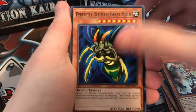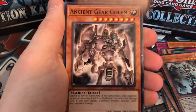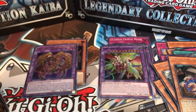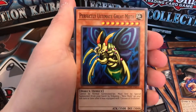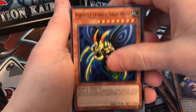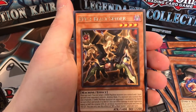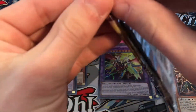Pack: Perfectly Ultimate Great Moth, Crystal Beast Sapphire Pegasus — my favorite Crystal Beast — Ancient Gear Golem, Rainbow Dragon, and Parasite Paranoid. Two packs left. Next: Limiter Removal, Perfectly Ultimate Great Moth — that's like three packs in a row with that card — Crystal Beast Sapphire Pegasus, Ancient Gear Golem, and BM4 Blast Spider. Can we get a holo in the last two packs?